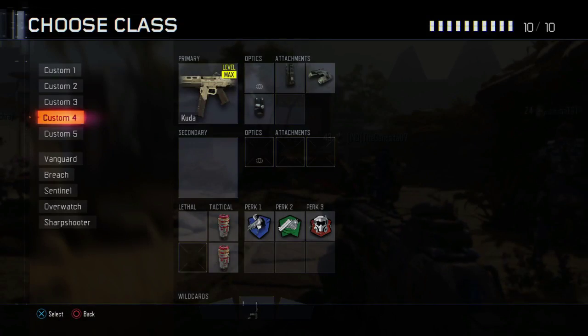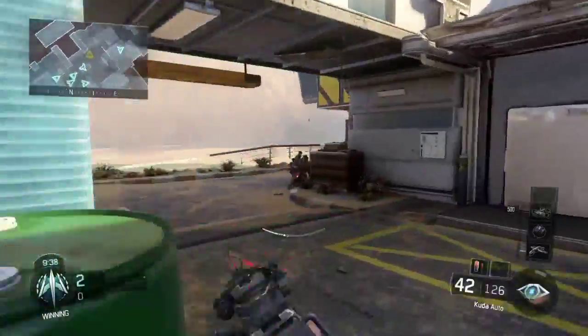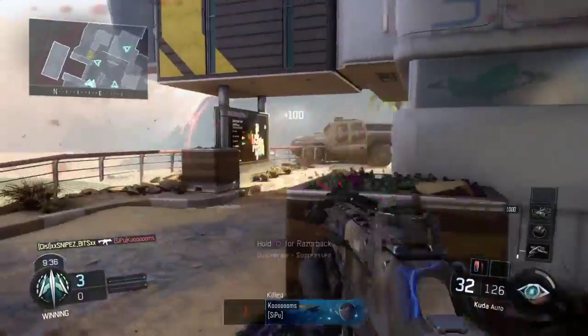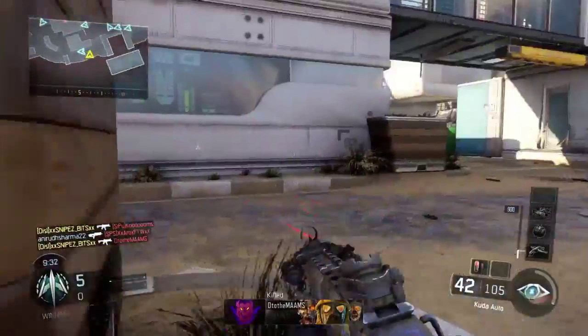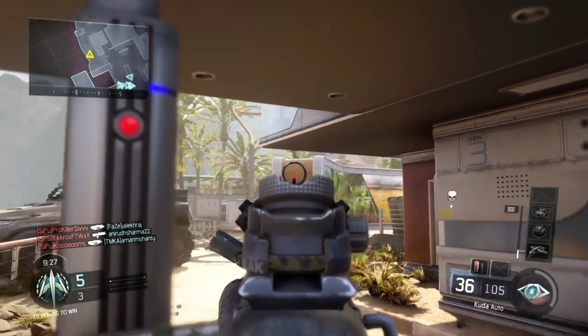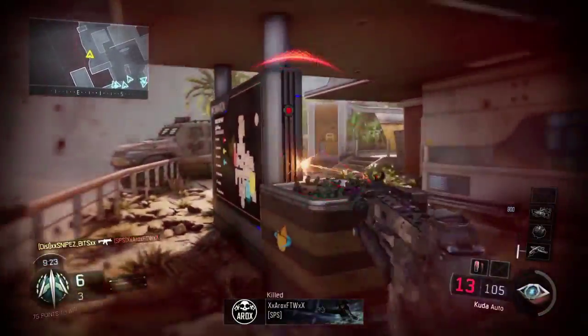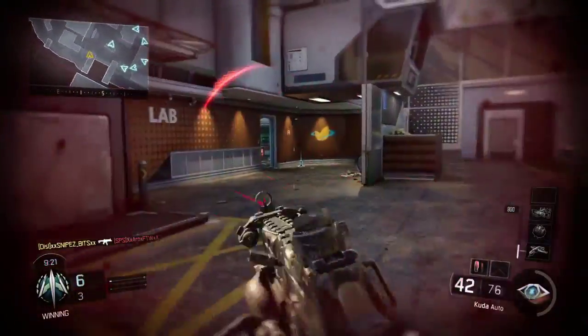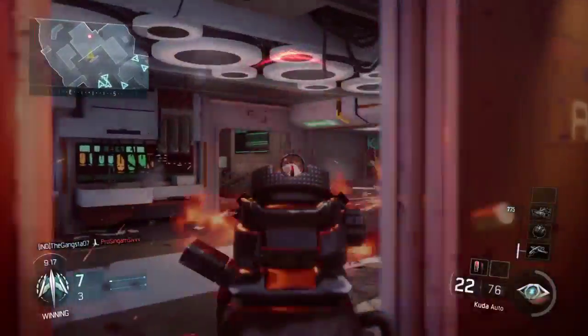I think I've got it maxed. In this gameplay I'm using — I don't even know what attachments, I'll just try to guess. The first one I'm using is laser sight. I don't usually run these attachments on my CUDA, but I was just trying them out and it was pretty good. CUDA is a versatile weapon and you can use it at medium to long ranges, so I thought putting fast mags, extended mags, and laser sight would help me a lot.